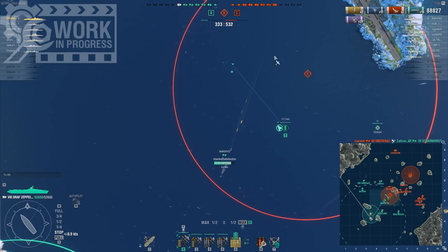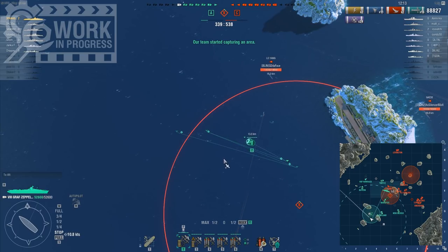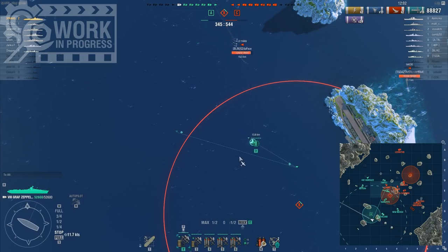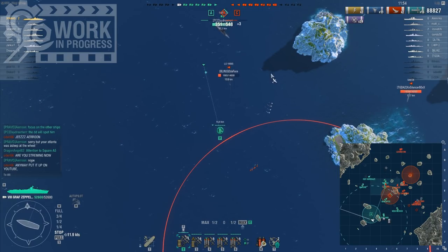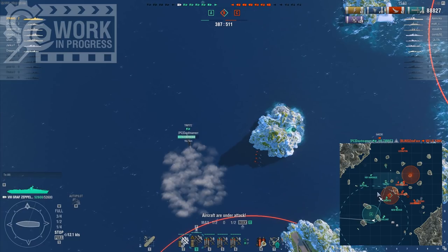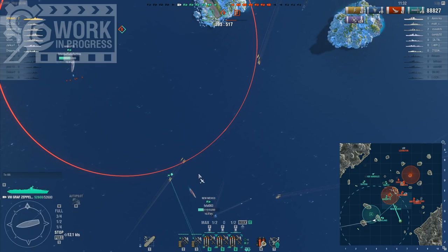It's very difficult to teach somebody to play the right way against these kinds of carriers, because it's not one action that saves you. It has more to do with your positioning, the ships you are next to — all those kinds of things add up, and that's what keeps you somewhat safe from the carriers. So it's something that's difficult to learn, and unfortunately this means that many players will have trouble against carriers like the Kaga and Graf Zeppelin.